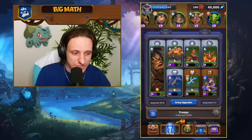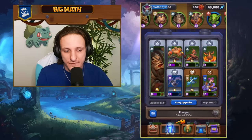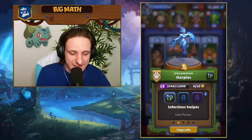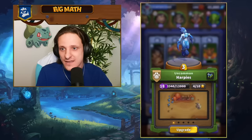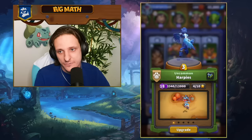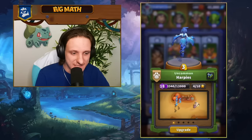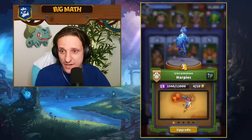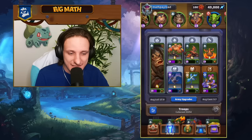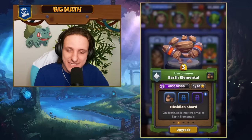The four air units in this list are the Drake, the Whelp Eggs, the Gargoyle, and the Harpies. The Harpies are probably the best unit in the game — they're a group of three that deal quite a lot of damage but are very weak to AoE. There are troops that can defeat the Harpies easily, but in this deck we have a way to protect them.